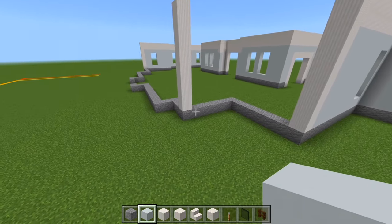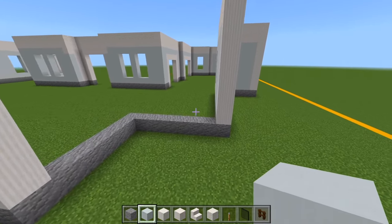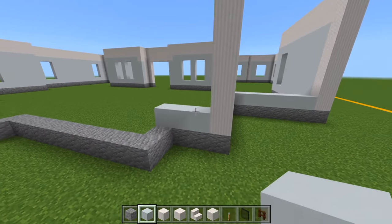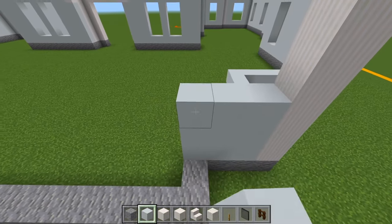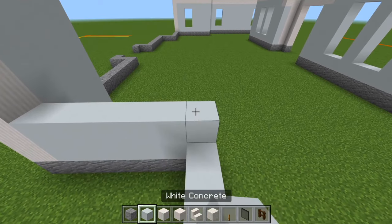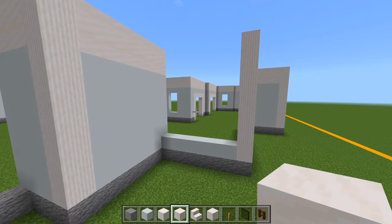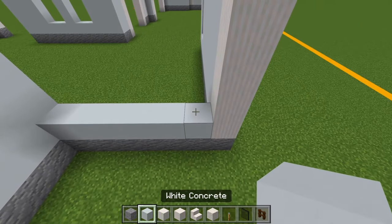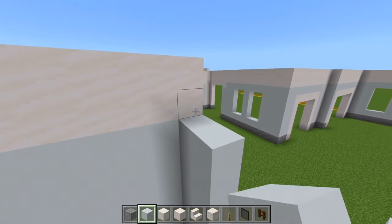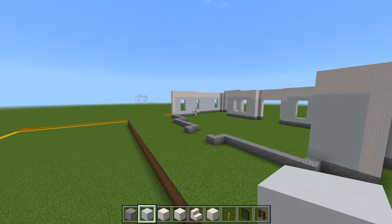We have this L shape here. On this wall we're going to have a window, and this little section here will all be concrete. Switch to the white concrete, add a layer on top of all this andesite, be sure to do this section as well, and this space here. Fill all of this in with the white concrete and the quartz at the top. Do the same thing for this spot. Then this wall is going to have a window — fill in two spaces on each side, leaving the two spaces in the middle for the window. Now we can focus on the backside of the house.